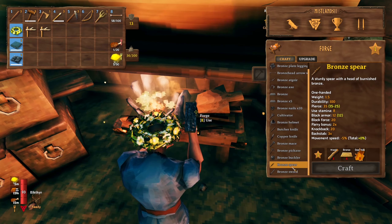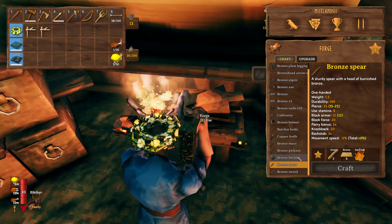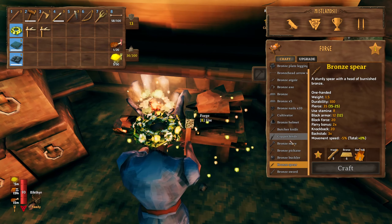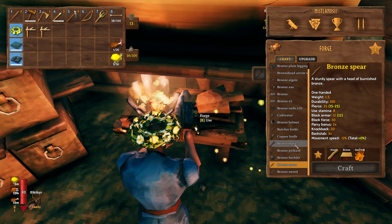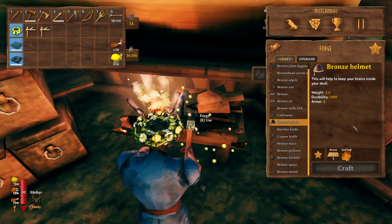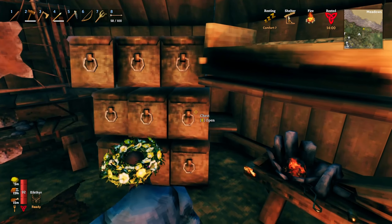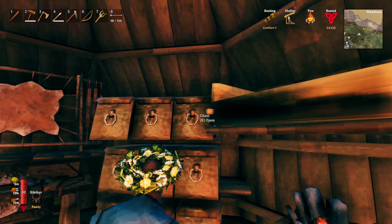The bronze spear is pretty cool. I tried it once and it's going to be a good upgrade from this one here. I think I'm going to try it out. And in terms of other weapons, I could also go for the bronze mace, but I don't think I'm going to — I'm going to wait for the iron mace. So I'm pretty much going to need like 20 bronze. I think I'm going to harvest a little bit more copper, but definitely the tin is what I need right now.